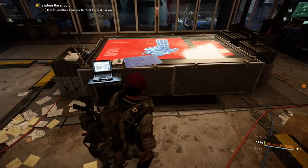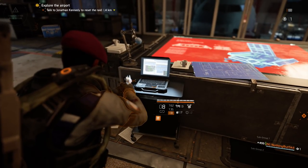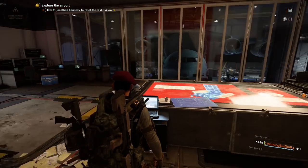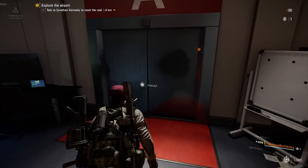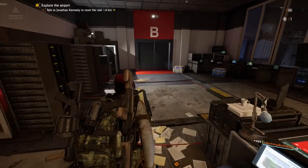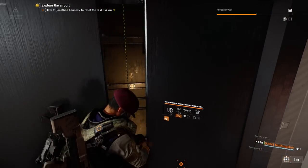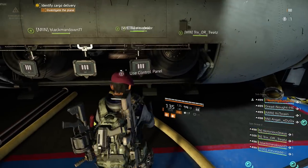These are some tips, some tricks, and an easy guide for you guys to complete it. The first thing you need to do is hit this computer. When you go through it's going to say 'activate' — once you activate it, you're going to have one team go to Alpha and one team go to Bravo. Subgroup one goes Alpha, subgroup two goes Bravo — both elevator doors will open up, so one team goes left and one team goes right.